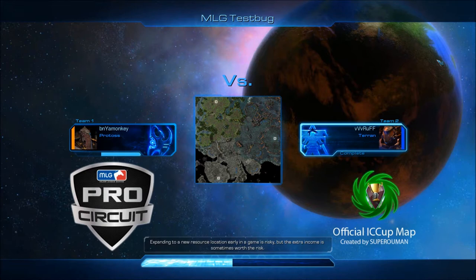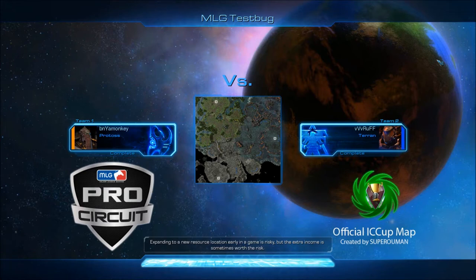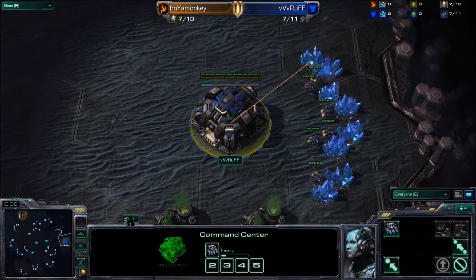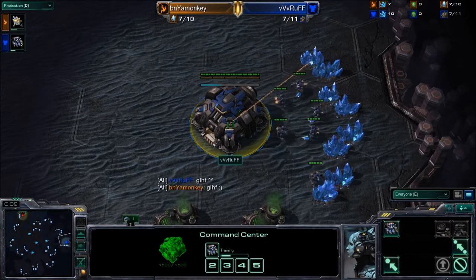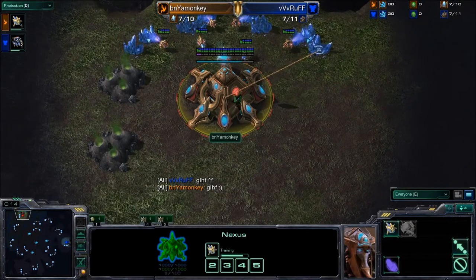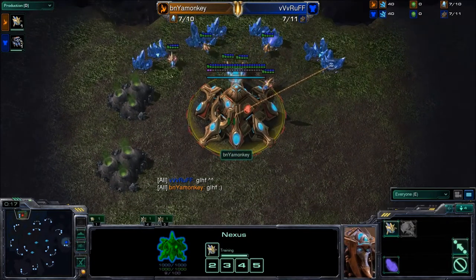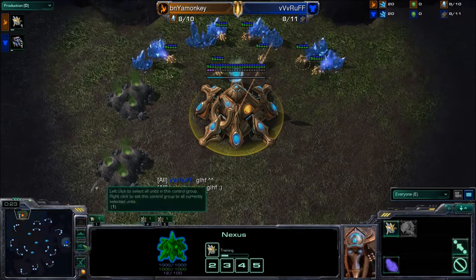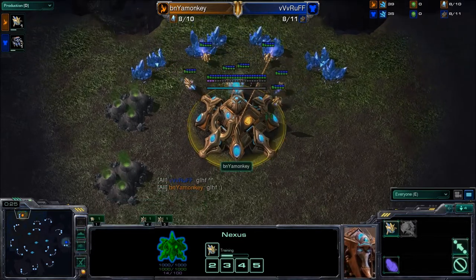Test Bugs is a map that a lot of pro players say favors Terran, and we'll see whether or not that holds true this time around, or whether Monkey will be able to take a game off of Rough. The game has just started — Rough spawning as the blue Terran at the three o'clock position, Monkey spawning as the orange Protoss at the ten o'clock position.